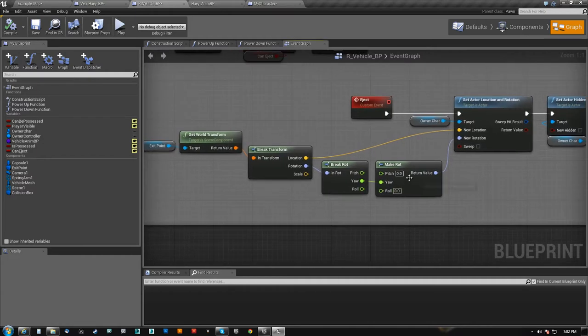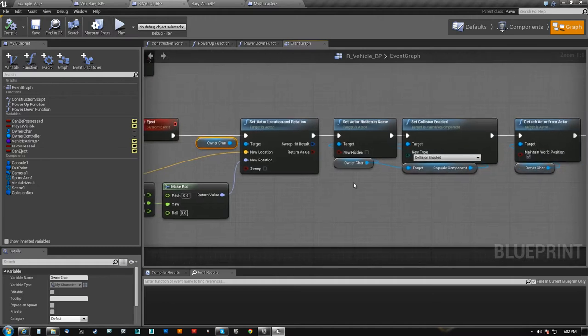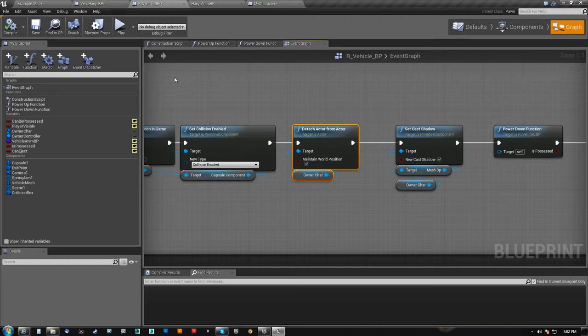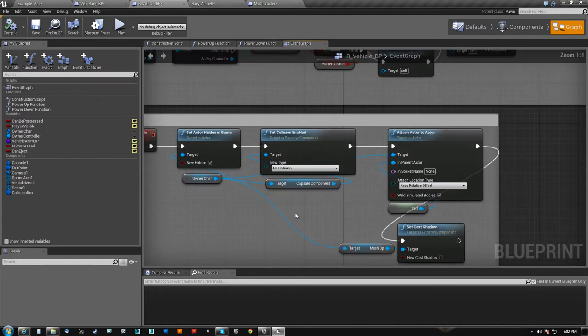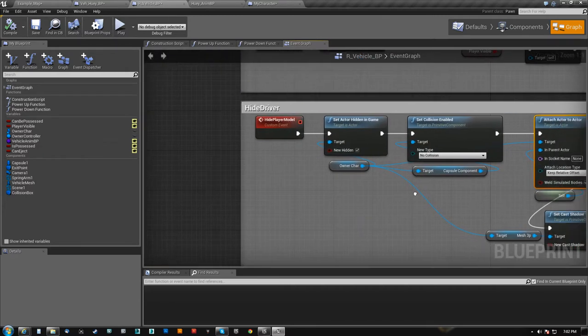I unhide it, I reset collision. I detach it, because on Take Possession on the hide player model I do actually attach the player to the chopper. So if I didn't hide the player, you would see him standing wherever he was right next to the chopper at all times.